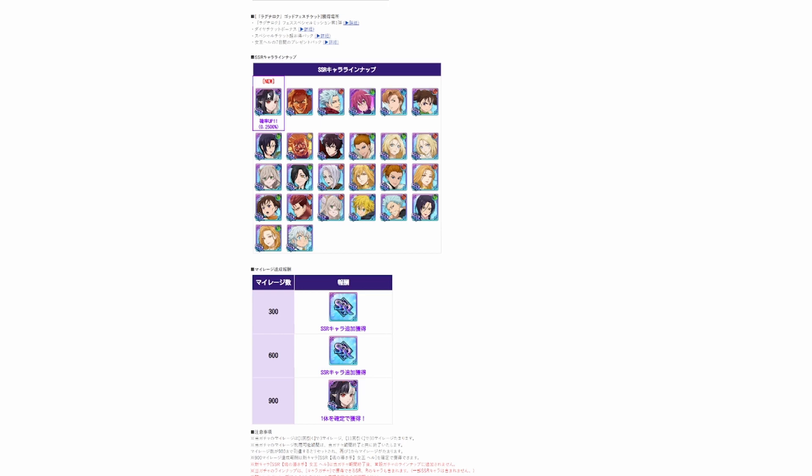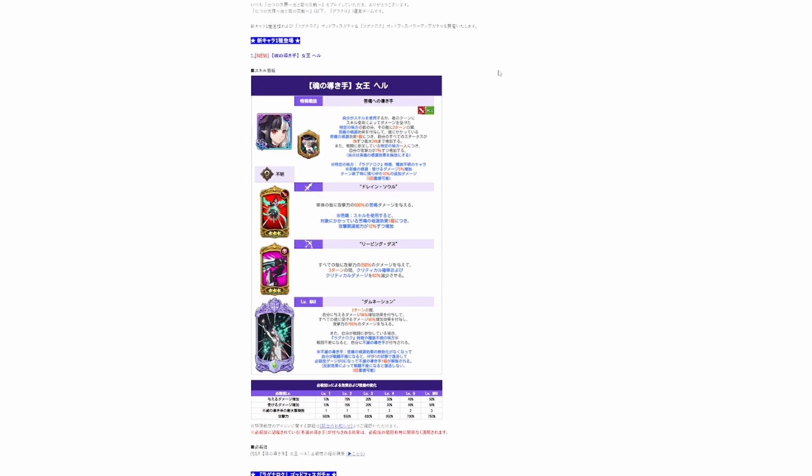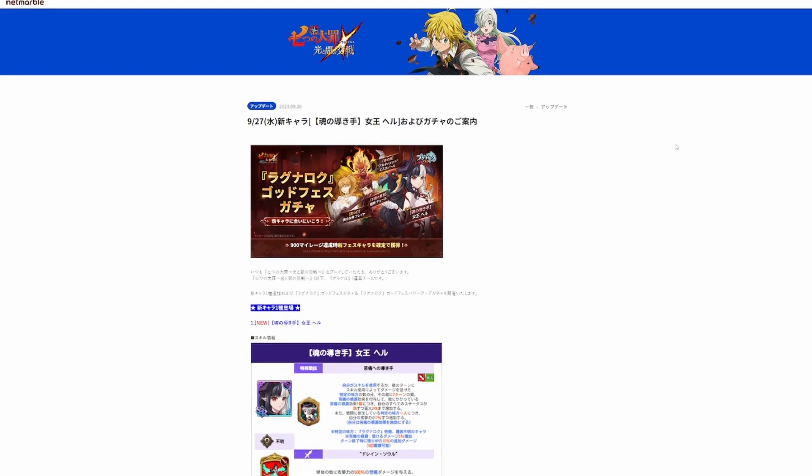Personally, I am going to summon and if you want my recommendation, you should summon too. But I'm not your parent — I can't force you. If you have the gems, please summon; I think she's going to be a really good character. I know there's no PVP video today, I'm sorry. I may post one in a few hours depending on schoolwork. Tomorrow I'll be doing a full summoning rotation on the anniversary banner.